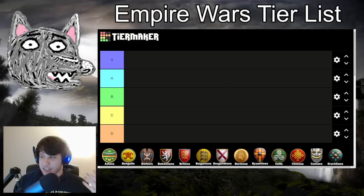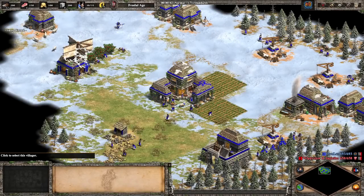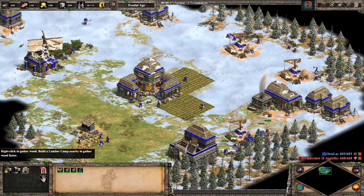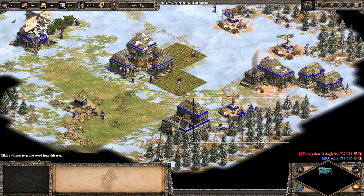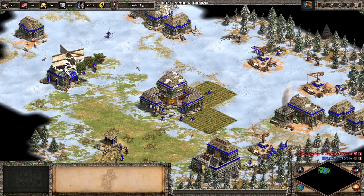Empire Wars, if you're not familiar, is essentially just a sped-up version of Random Map. You start in the Feudal Age with 28 villagers — or since we are Mayans, 29. You start with several houses, a blacksmith, importantly a barracks, three lumber camps, a couple farms, sheep — you typically have six of those in the Red Bull Walolo maps — and your regular forage bushes. You've got some villagers on gold. Everything else is the same as RM, just with these changes to speed up gameplay and make it more esports-y.